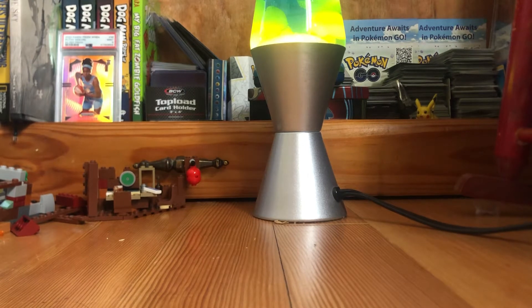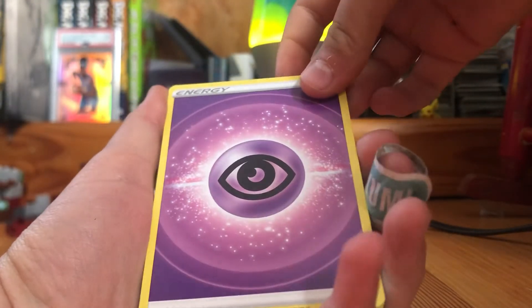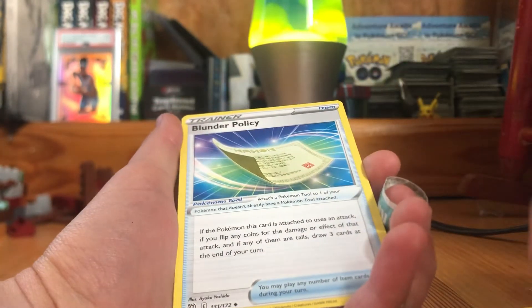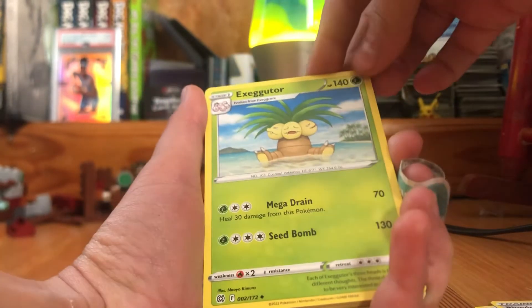Gosh, why are these cards so beat up? There's like whitening on the reverse holo and the rare — that happened to me the other time I got a pack of cards from a booster box. I think they're real, but they're in rough shape.